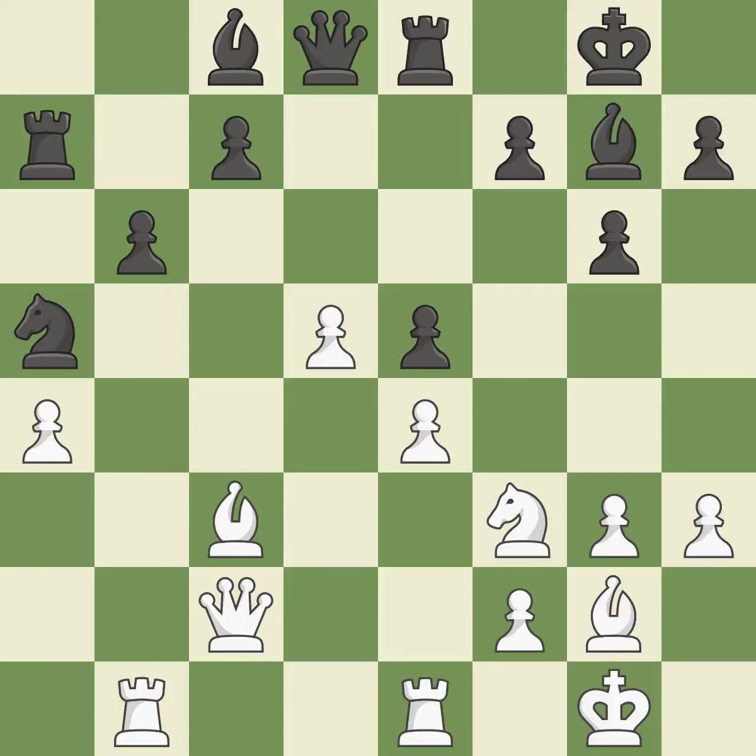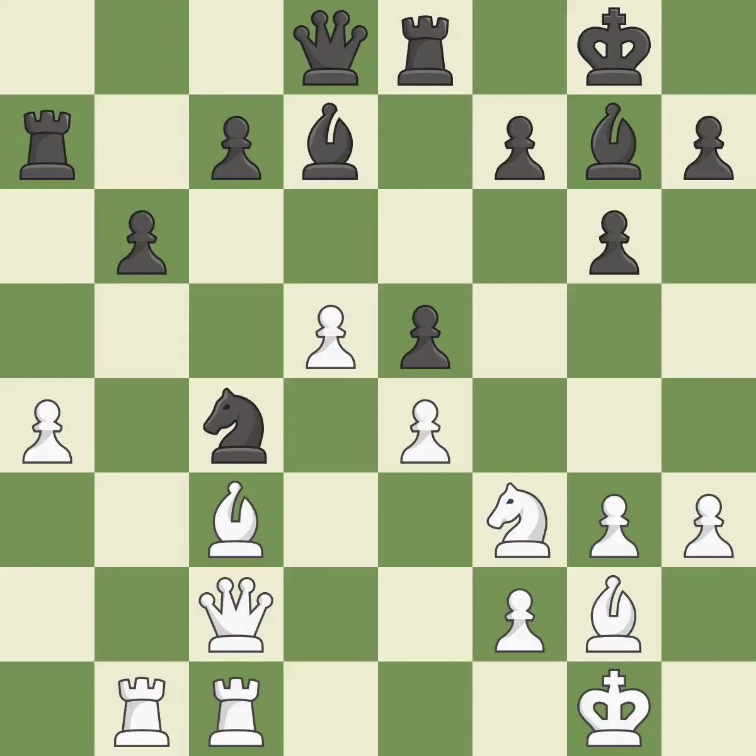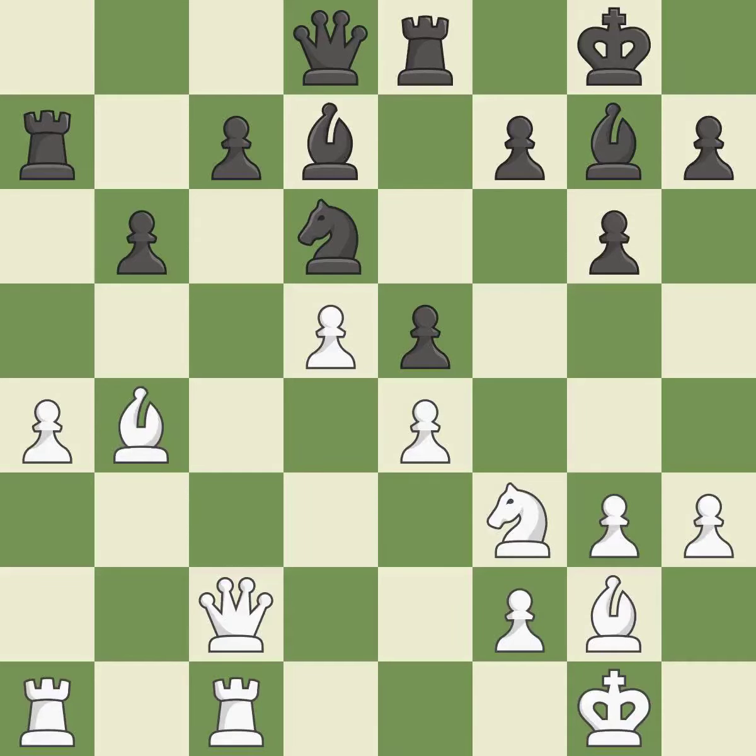This ignores a superior strategy for protecting a pawn that was being attacked — it is incorrect. By developing a bishop from its initial square, this activates it — it is ideal. That's a decent move. This exposes a pawn attack. This poses a fork piece threat — it is ideal. This exposes a knight assault — it is ideal. The knight is now on a square that is more secure.